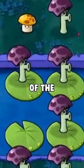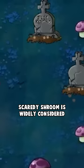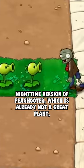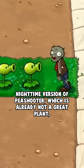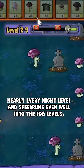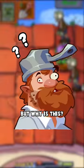Why do Plants vs. Zombies speedrunners use one of the game's worst plants in nearly every level? Scaredy Shroom is widely considered to be one of the worst plants in all of Plants vs. Zombies. It's a nighttime version of Peashooter, which is already not a great plant, and it can't even attack when zombies get close. But for some reason, they're used in nearly every night level in speedruns, even well into the fog levels. But why is this?